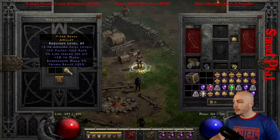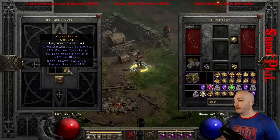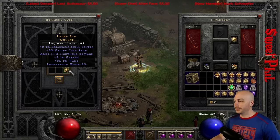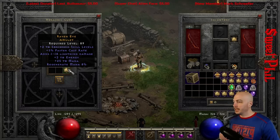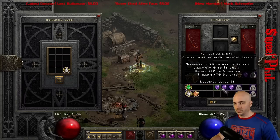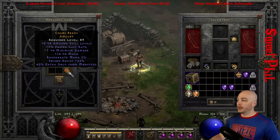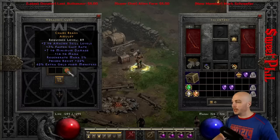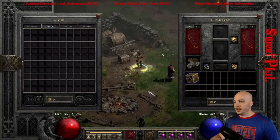Another 2 to Amazon here with a little life leech and a little poison res — another reasonable Amazon amulet. Then 2 to Sorcerer skills, 5 faster cast rate — you'd want that a little higher if you're going to 105, but it is what it is. Got some energy and some mana there, nothing too crazy but another 2 to Sorc. And another 2 to Amazon skills with 7 faster cast rate — poison res seems to be the stat of the day. If you're making a gold find Amazon, this is your amulet. And that is another set down.